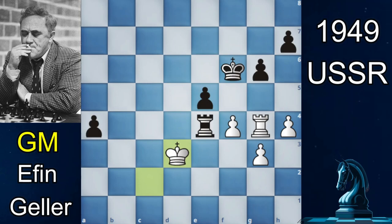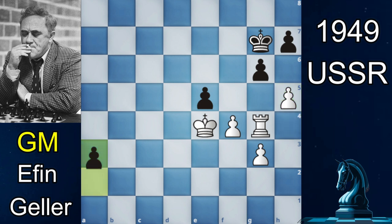This shockingly incredible move was played by Grandmaster Efim Geller in the 1949 USSR Championship. It's black to move, and Geller's rook is under attack, but instead of saving it, he plays the astonishing brilliant King to g7. What — is Geller blundering a rook? Not really, because if you take the rook, there is no way to save the promotion of the a-pawn.